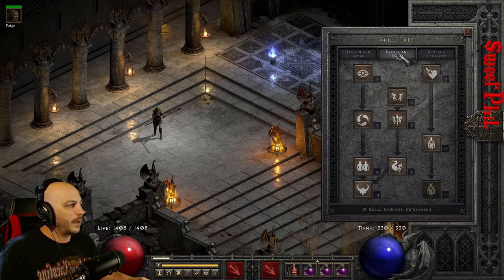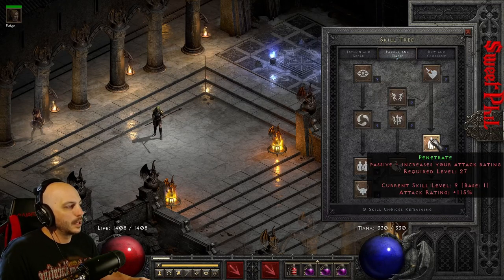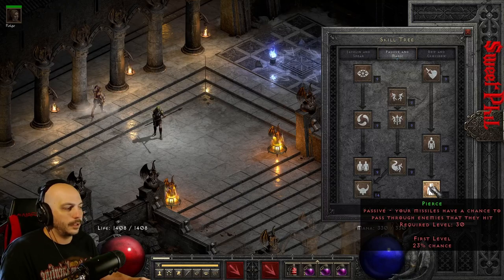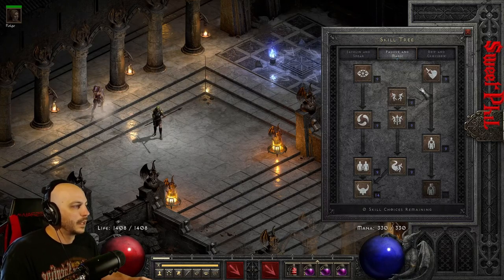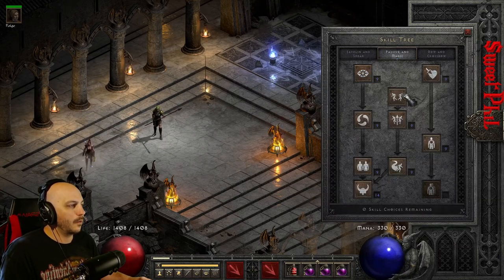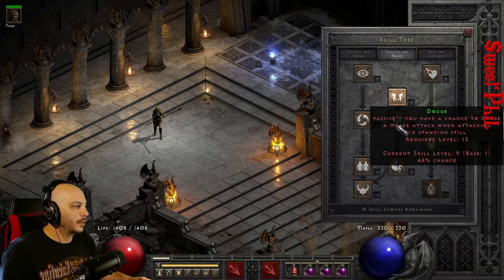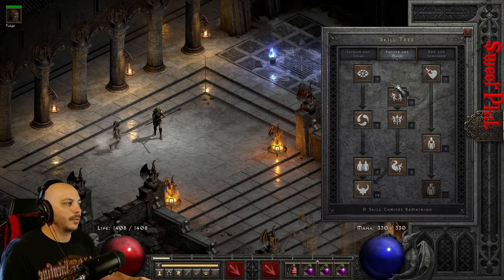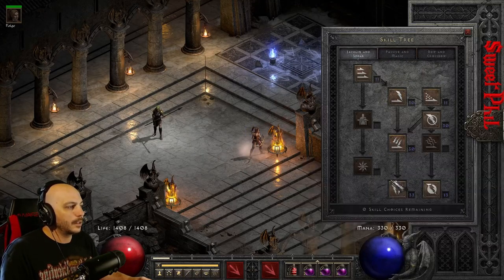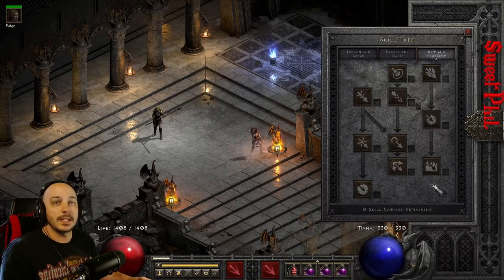Over on Passive and Magic, I went one point in Critical Strike for double damage when hitting stuff, and down to Penetrate to increase your attack rating. You don't throw anything, so you don't need Pierce — you can skip it. Over here you put one point in Inner Sight, one in Slow Missiles, and one in Decoy. Then one point each in Dodge, Avoid, and Evade to unlock Valkyrie. After you max out the Javelin tree skills, you can do whatever you want, but I decided to go with Valkyrie. Nothing in Bow and Crossbow skills.